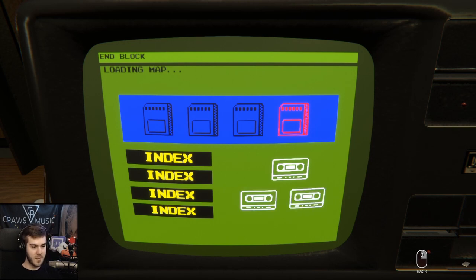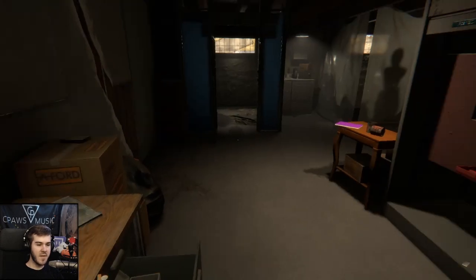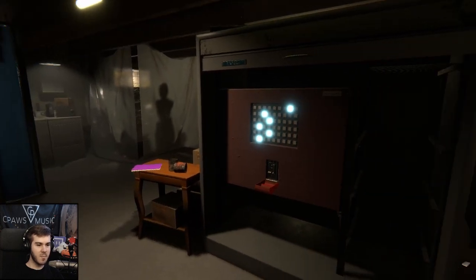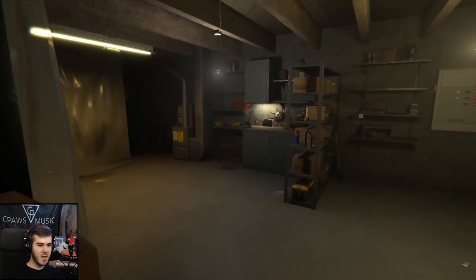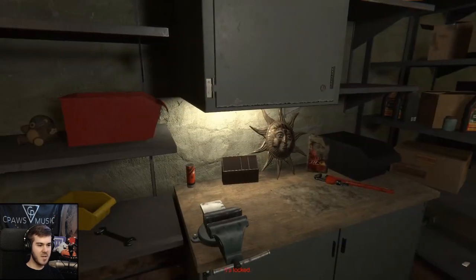The requirements are: you need the red jumper card, three other jumper cards, all four indexes, and three cassette tapes. If you played the game and got endings one and two, you should have at least two indexes — the one index for getting ending one, and the second index I told you to grab. If you didn't grab it, go ahead and get that one.